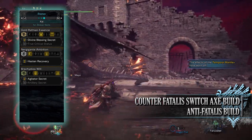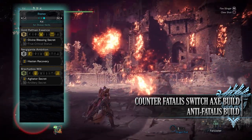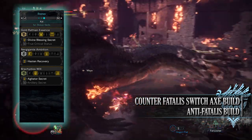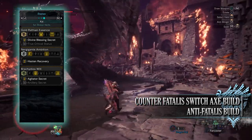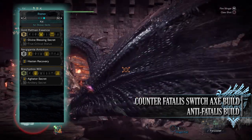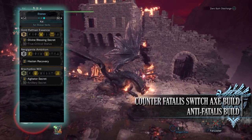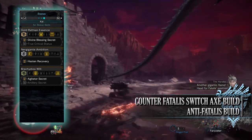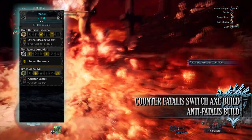When it comes to set bonuses you'll have 3 of them. First is the Gold Rathian Essence Divine Blessing Secret, which allows us to get the Divine Blessing skill from level 3 up to a maximum of level 5. You'll also have Nergigante's Ambition Hasten Recovery — a result of the Ruinous Vambraces and the Nergigante Essence on the Safi Drake Axe — which allows us to recover health when attacking a monster, and this works in unison with the Health Regen Augmentation. So when latched onto a monster performing the Zero Sum Discharge, the health we gain can potentially counter attacks that damage us over time, adding to survivability. Finally, you'll have the Brachydios Will Agitator Secret, allowing the Agitator skill to go from level 5 to a maximum of level 7.